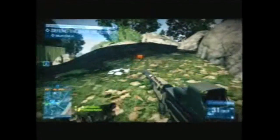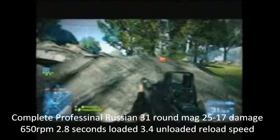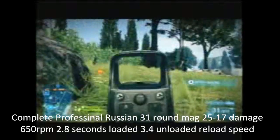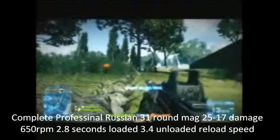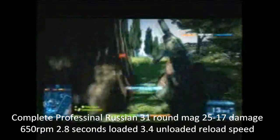There are professionalized stats as well. It is unlocked after completing the Professional Russian assignment, which requires 100 kills with assault rifles and 20 kills with underslung grenade launchers — like the M320, the GP30 on AEK weapons like the AEK and the AK-74M.